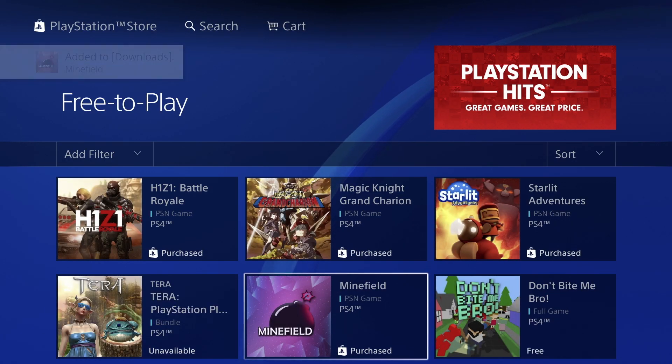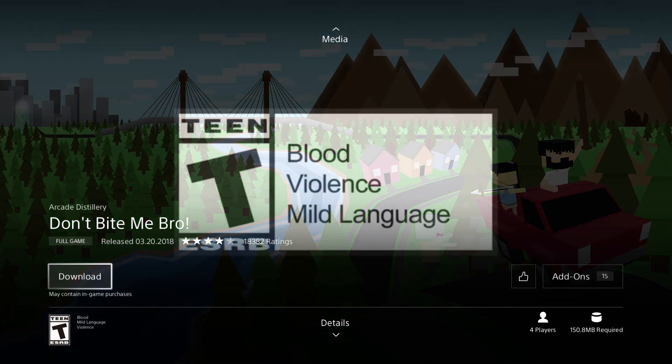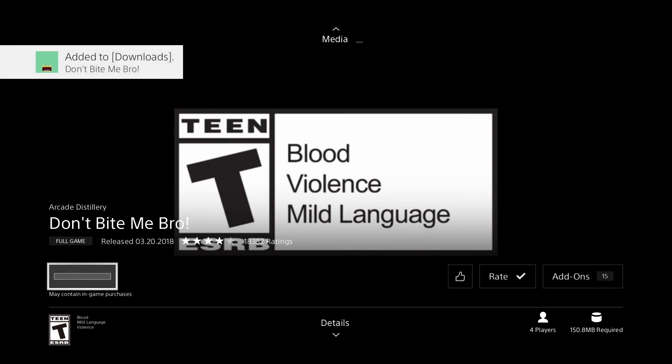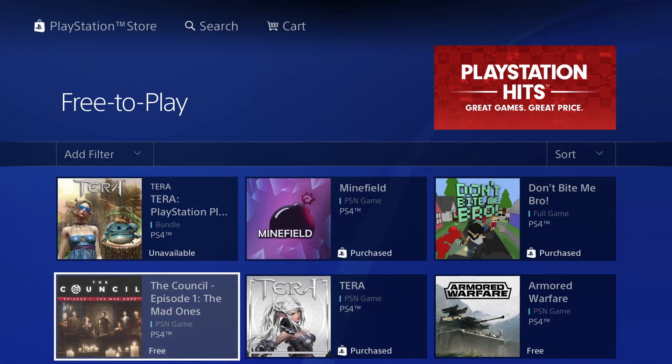Next is 'Don't Bite Me Bro' — pretty funny name. Let's download this one as well. It's really small at only 150 megabytes — I think it's the smallest one we've downloaded during this whole video.